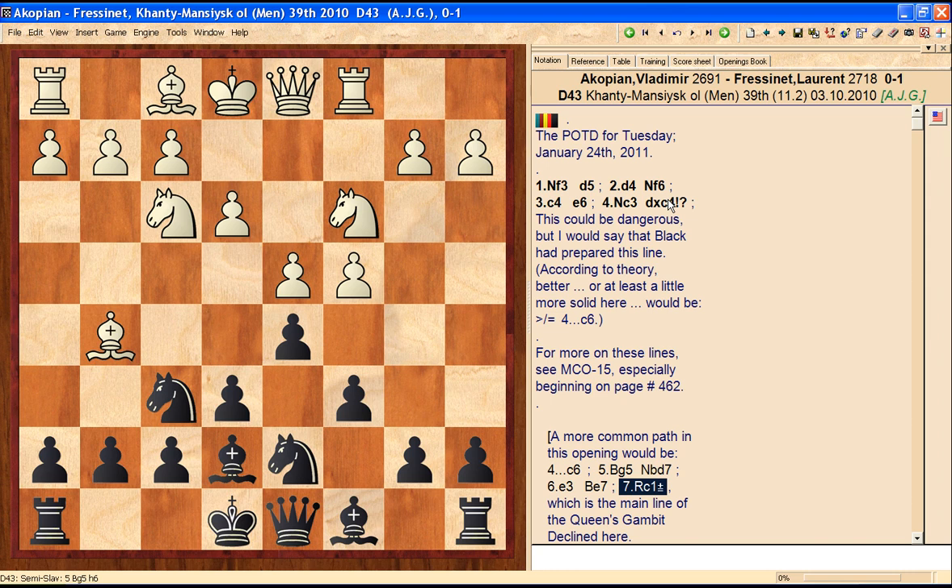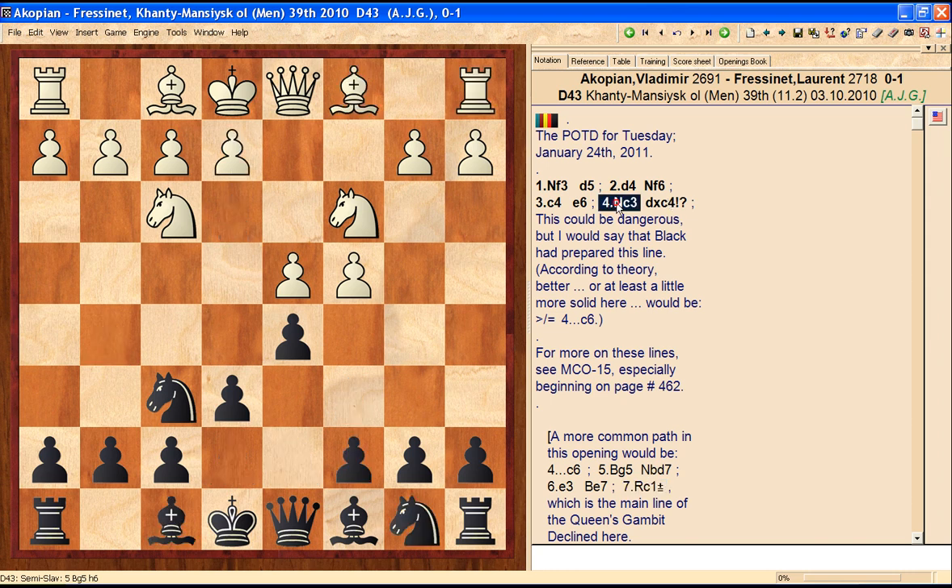If you just Google Capablanca, Alekhine, chess, and my last name, I'm sure it'll come up. It's on my main Angel Fire number one website. Going back to the actual game, black plays d takes c4 — he does surrender the center. If you want to see more about these lines, you can go to MCO 15, especially page 462. There's a diagram that refers you to this position, and this really can be a transposition. There are so many ways to play this line and so many ways for black to do things — you can transpose to just about any opening.